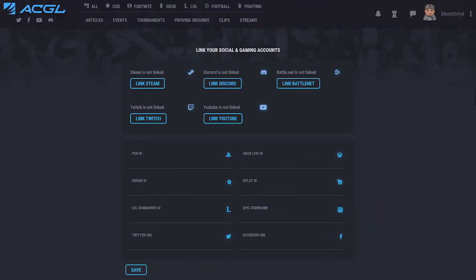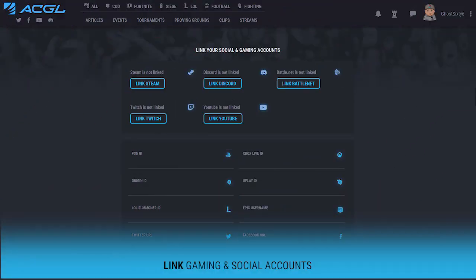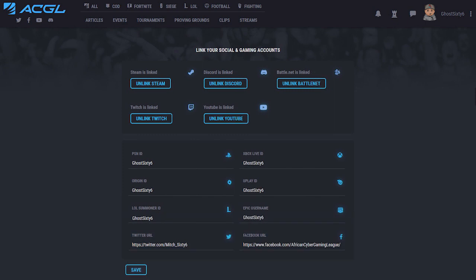Once that is done, make sure you link your game and social accounts so that gamers as well as admins can find you on your various online platforms.